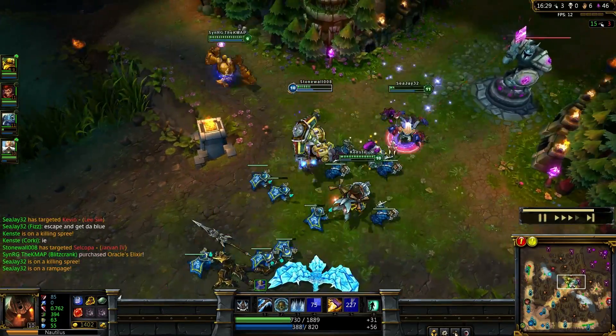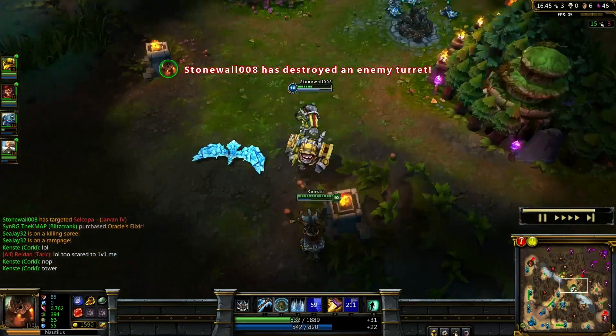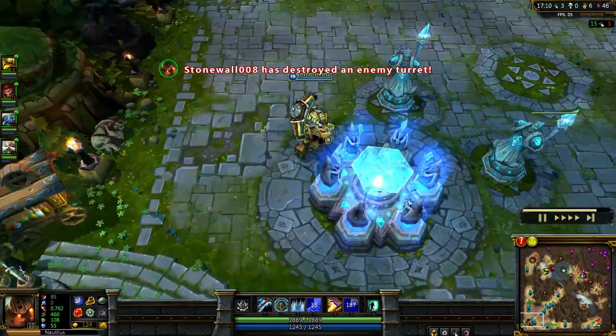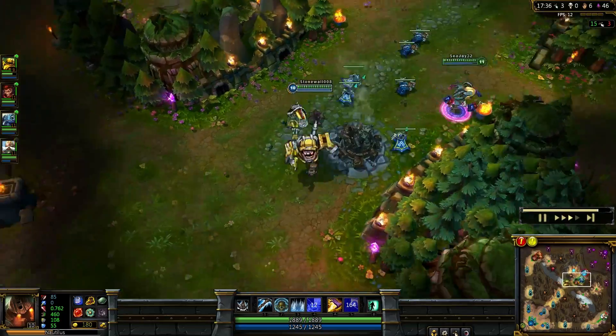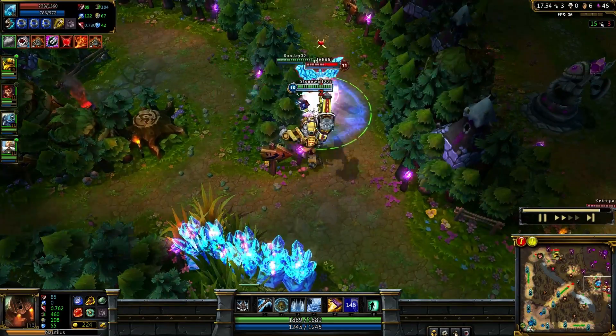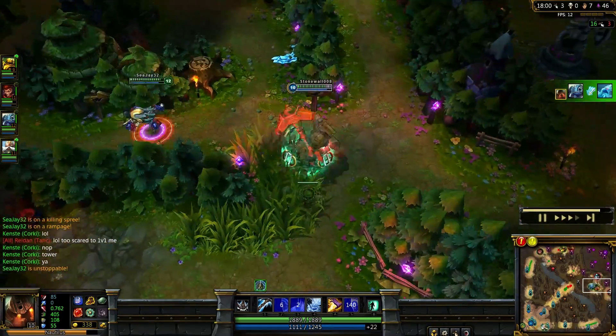Now we're going to push down middle. Dragon's up - let's take that. I said Shrelia's Reverie but I lied - actually Glacier Shroud. I'm a dirty liar. Well, I'm ahead so I might as well build Frozen Heart. Hey look, there's Anivia - we combo her, she dies, almost instantly explodes. Taric comes here, anchor him, smash him in the face.